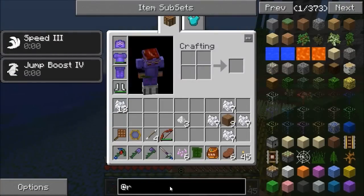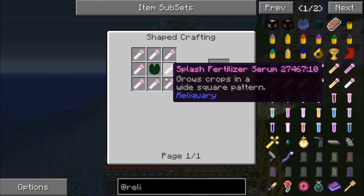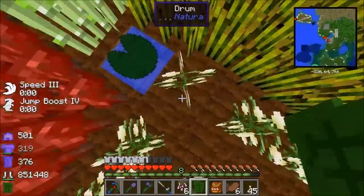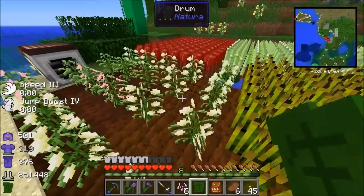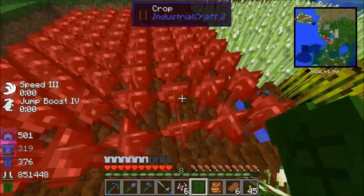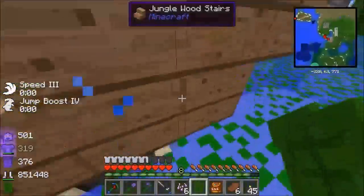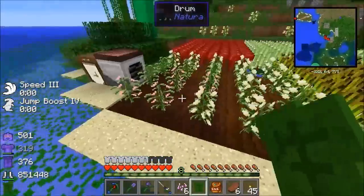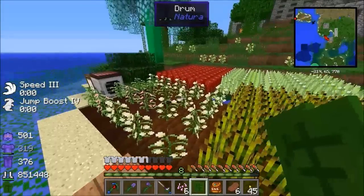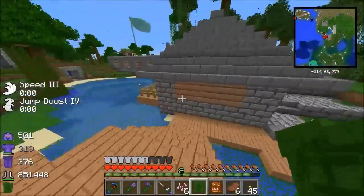Also from a mod called Reliquary, we have a thing called a lily pad of fertility that you make and put into your water source in the middle. We've got a water source there with a normal lily pad — we could swap that for a fertility one and that would make things grow quicker as well. Generally you find that things that boost growth — only one of them will work. If we had a lily pad of fertility there it wouldn't make a difference because these already have a growth boost. The quickest growth boost seems to be the Blood Magic one. There's also the watering can — we could put the same setup down here with a watering can spraying over stuff, or even do it manually.